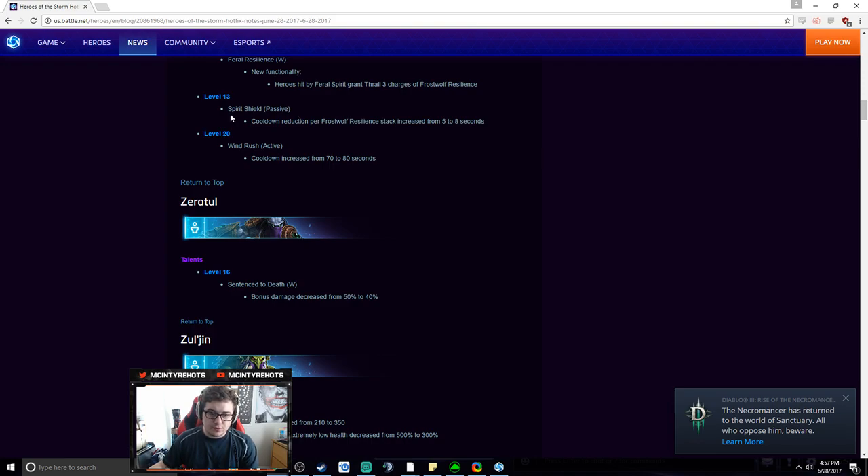Spirit Shield — his spell shield for Thrall — cooldown reduction per Frost Wolf stack increased from 5 to 8 seconds. That's substantial. I think Spirit Shield is about a 50-60 second cooldown, so 8 seconds per proc means if you take Earthquake you might proc it twice and get two spell shields in a team fight, which is really good. One thing I wish they'd change is letting you toggle it off, because right now once it's rebuilt passively it'll immediately re-proc and you can't control it.